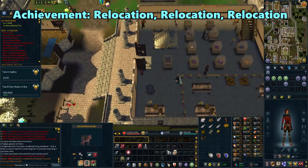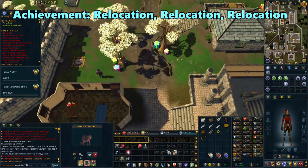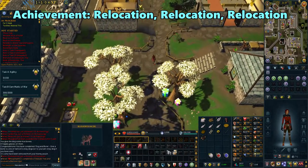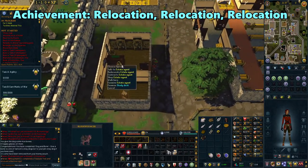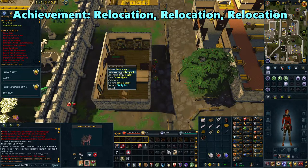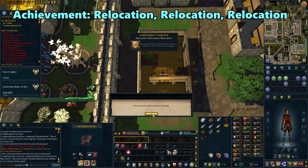Once that's done, head out of the museum and go northwest towards the estate agent. Right-click on him to relocate your house and change the location. Choose any location and you'll achieve Relocation, Relocation, Relocation.